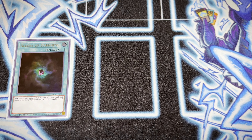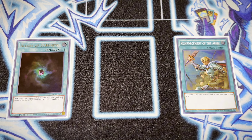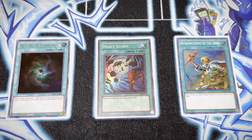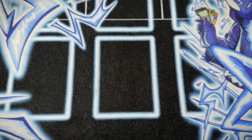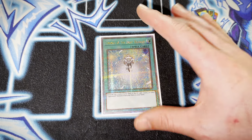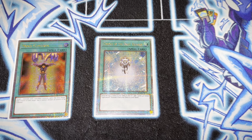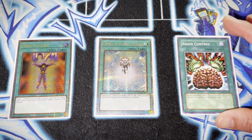On to the spell cards: we have a single copy of Allure of Darkness, which is really good — it's limited to one this format. We have Reinforcement of the Army, basically an extra copy of Grepher or Armageddon Knight; whichever benefits us most we can search the appropriate one. A singular copy of Heavy Storm, which is really good this format especially since Royal Oppression is very prevalent along with so many backrows like Dimensional Prison. And a singular copy of Charge of the Light Brigade, plus a singular copy of Mind Control — I really like Mind Control this format; it's very underrated with Ryko being so prevalent.